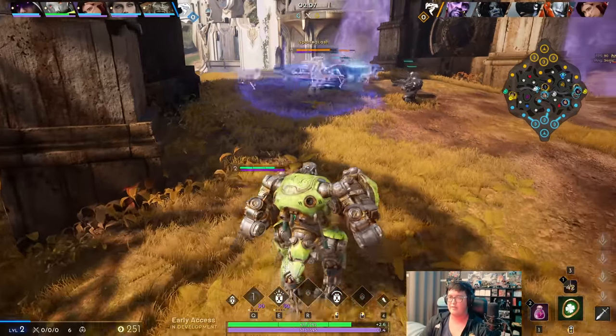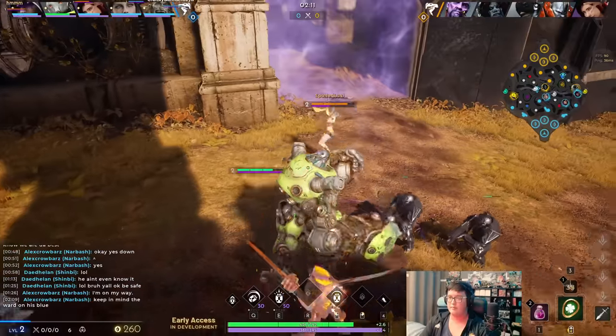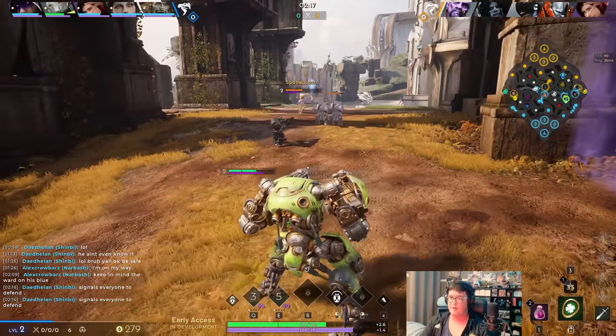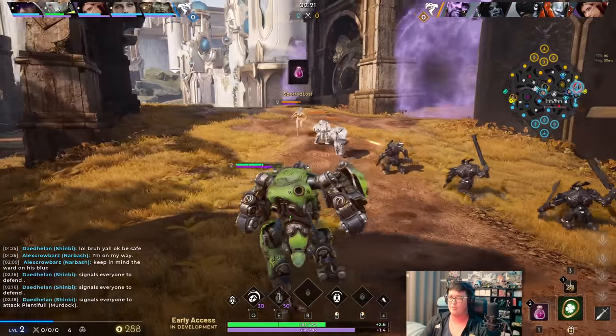Using the E, we just kind of walk out of it. Since I'm Crunch, I do a lot more damage on my autos than the Shinby, so we just win that trade pretty easily.